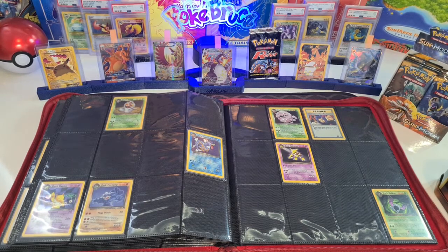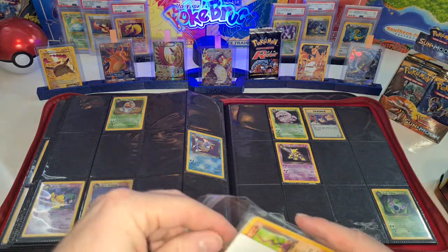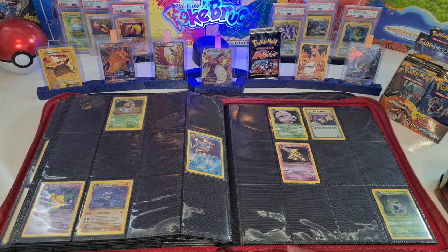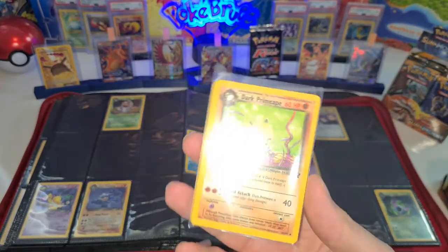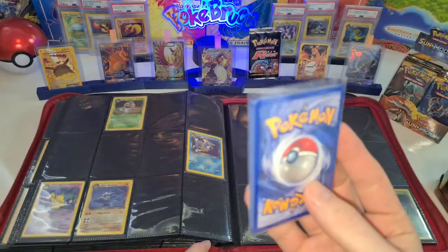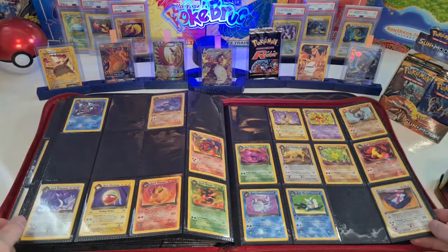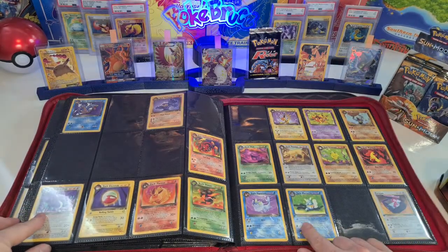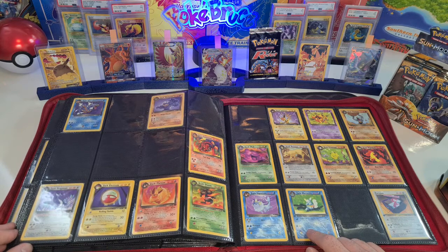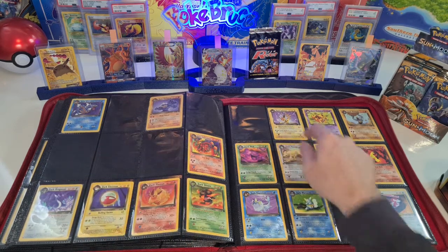The Rocket pack — I still want a base pack one day, I just want to open one. So the darks: I got the Dark Jolteon as well, and I put that in PSA together with the Dark Machamp. We got some commons — maybe I can fill up my common set. I got a Dark Wartortle first edition — that's always nice — and the Dark Machamp first edition. The Dark Jolteon is up at PSA right now.